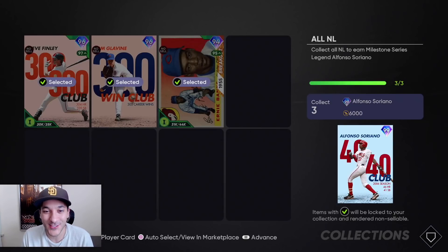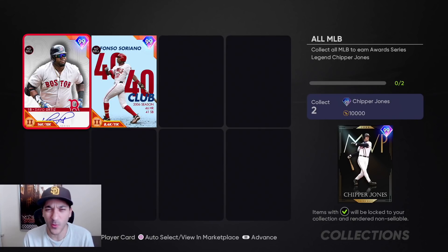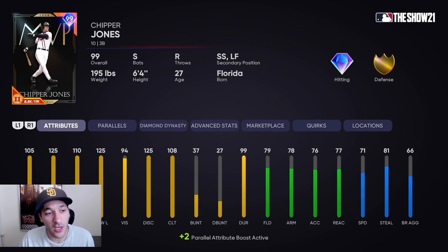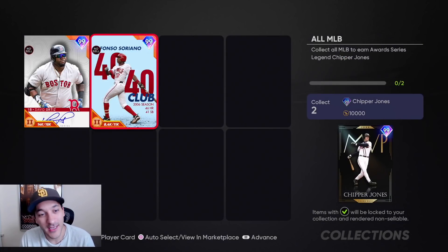The last piece is Chipper Jones. We've used him in BR quite a bit — 105 contact versus righties, 125 versus lefties, 110 power versus righties, 125 versus lefties, 94 vision. Probably the best hitting card in the game right now. Gold tier defense, 71 speed. In 31 BR games hitting .354 with 8 home runs and 11 RBI. Chipper joins the squad and the no money spent is complete.